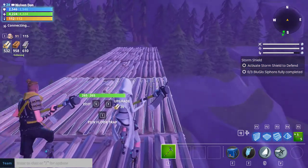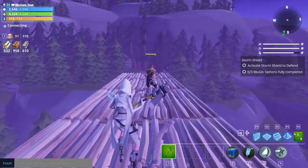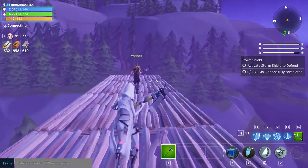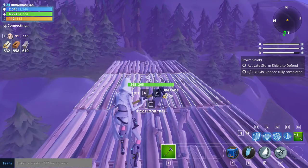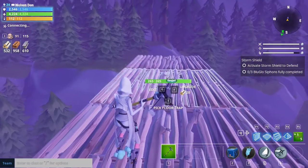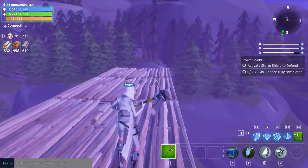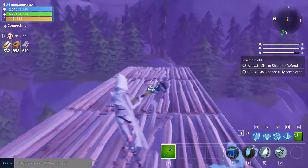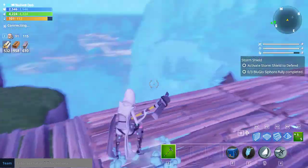Jim, can you demonstrate what happens when you go to that last platform? So right there is where Jim died — that last platform we cannot cross, even though we can build it. He dies right before we can walk to it.